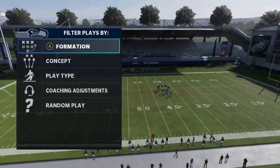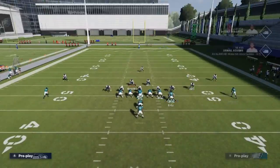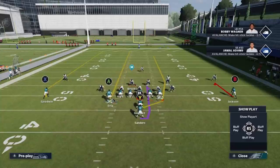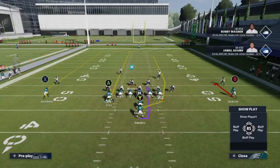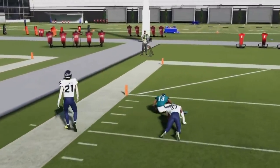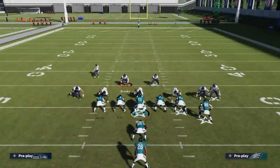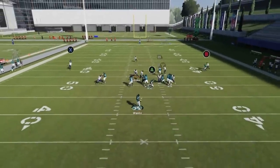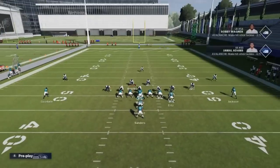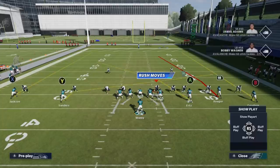Next up we got the PA FL Hitch. Against Cover 2, put the tight end on a streak and motion them across — that's all you need to make the X route a really big play against Cover 2. The receiver runs outside of the cornerback. Whether it's Cover 2 or press Cover 2 Man, this receiver on the outside is going to run around that and be a really big play. Cover 2 Man safeties won't get in the way because Ertz on a streak will pull that Cover 2 safety back.